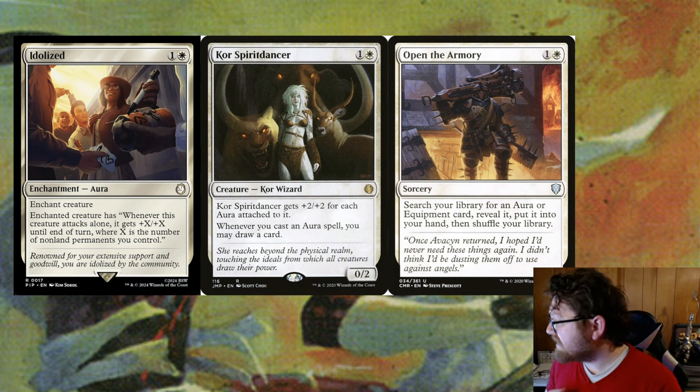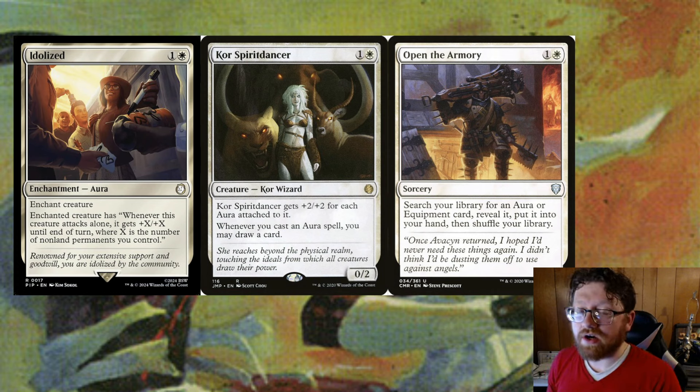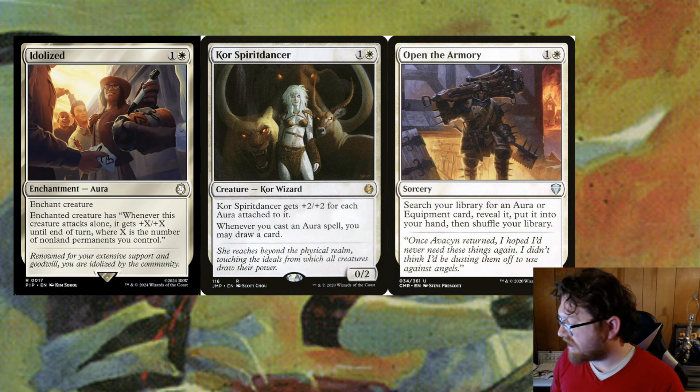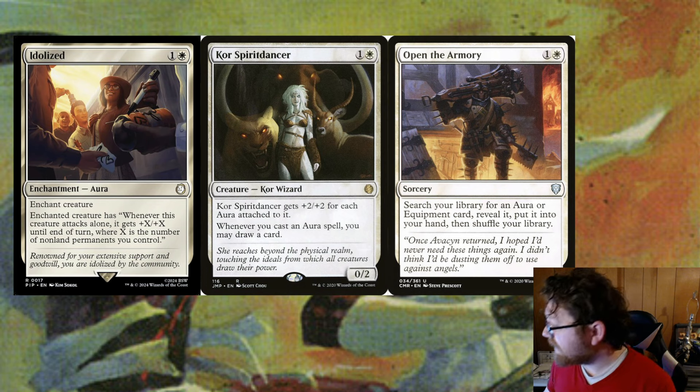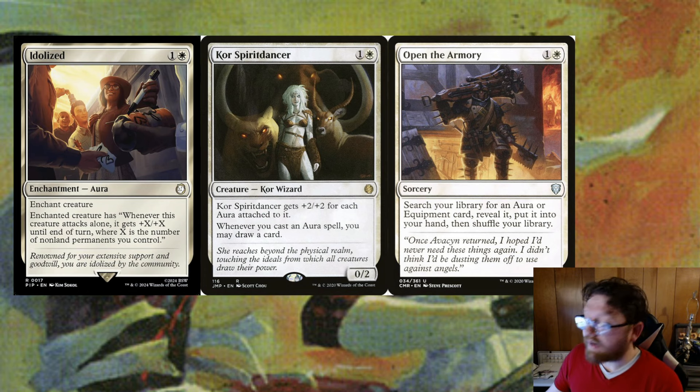For now, Siddhar Jabari is in an aura deck. I'm going to take advantage of the tap ability and the flanking ability in case Siddhar gets blocked. I'm going to soup Siddhar Jabari up with tons of enchantments and auras, and white is very good at that. You could do an enchantment build, an equipment build, or a pure Voltron build doing both enchantments and artifacts. You can do a lot with mono white in those archetypes — very powerful.